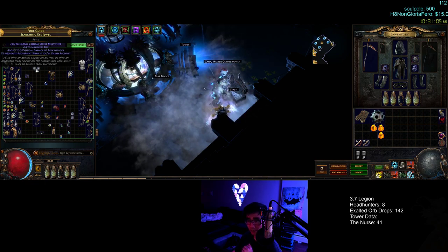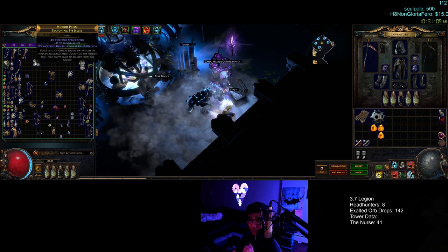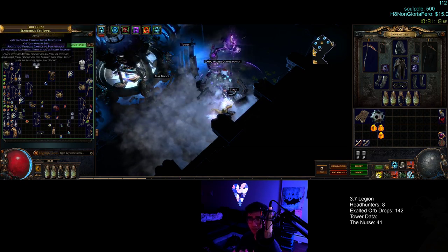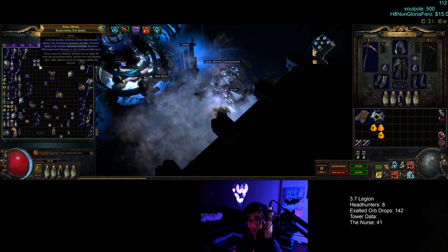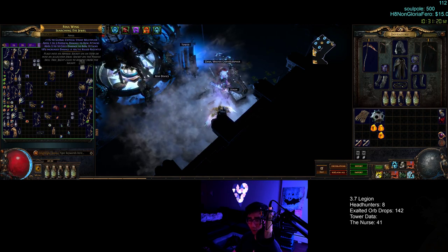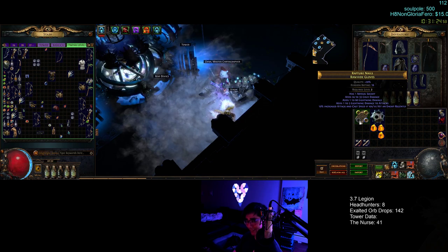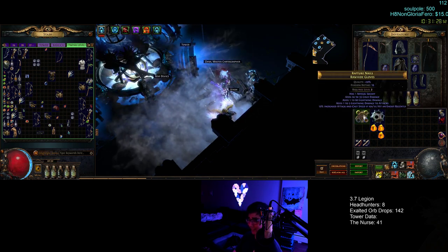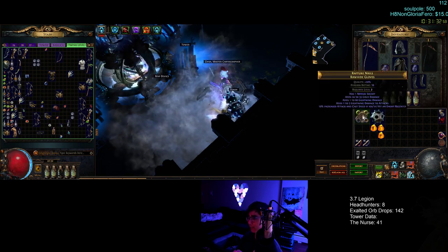Adding a hollow fossil gives you an Abyssal Socket. Let me go to my twink leveling tab — you can see these jewels here. These have no level requirement. Some are garbage ones, but look at these: crit multi, life, phys damage, move speed, cold damage, damage if you killed recently. These have no level requirement, so you can slot one into the Abyssal Socket. You're not really filling all your gem sockets when you level anyway, so it doesn't matter that it takes up a socket.